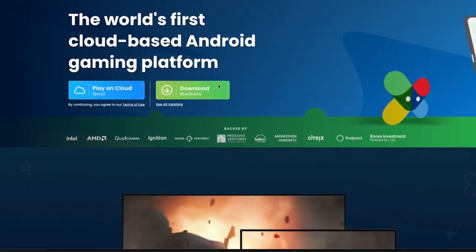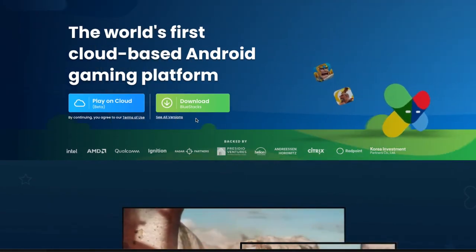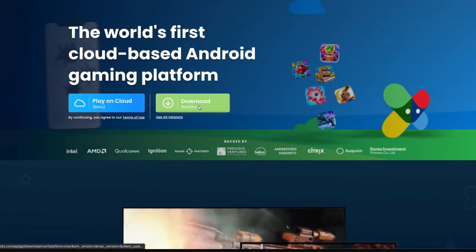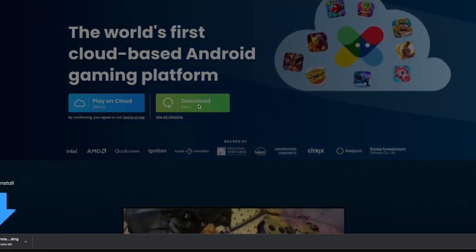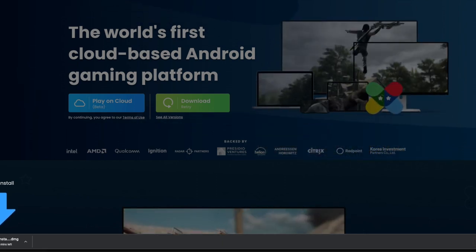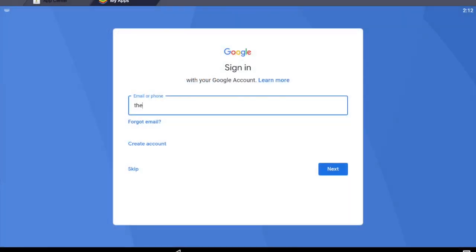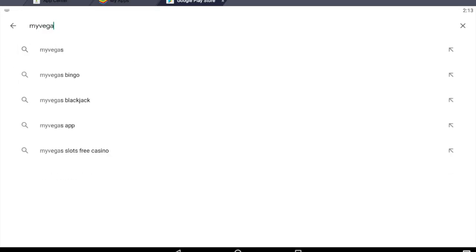Here we go. Step one: install BlueStacks on your PC or laptop. BlueStacks is an Android emulator — it means you can have the same Android operating system that's on your phone running on your PC. You're going to want to make sure you install BlueStacks version 5 on Windows. Once it installs, you will need to sign in with your Google account so you can download the games from the Play Store.